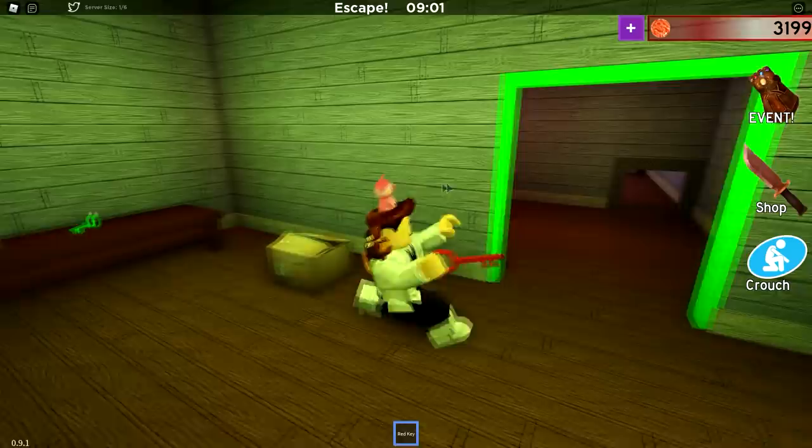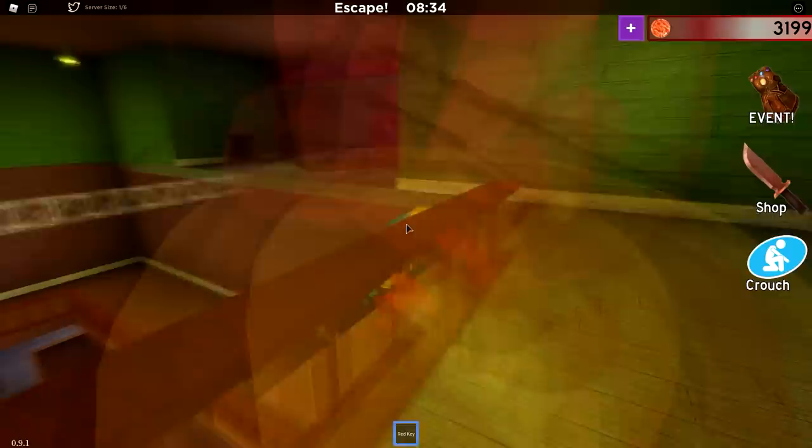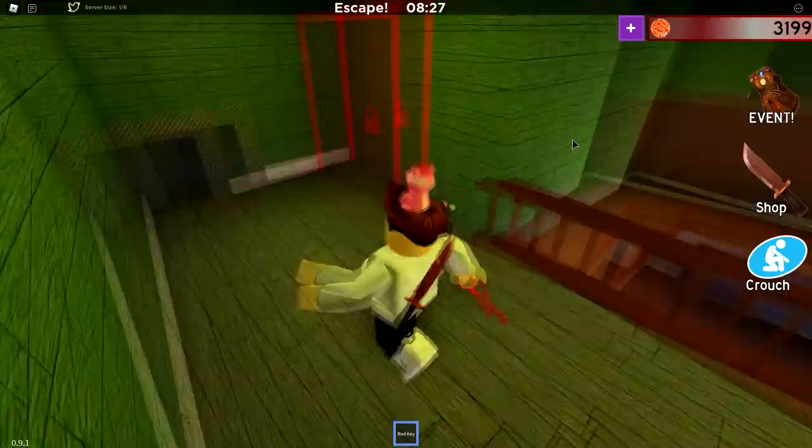Nope. Alright, so we have the green door here, and we have a red key. I've kind of forgotten where the doors are at. So the red door was up there, I guess. So guys, we literally have to look— wait, there it is! You see the knife? It's right there. Okay, so it's up there, guys. So we gotta place this bridge, and then we can go across it and pick up the knife.